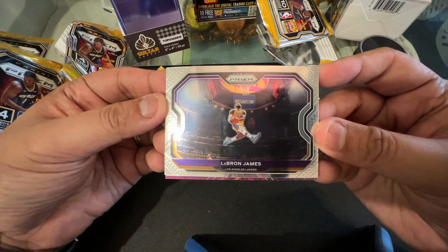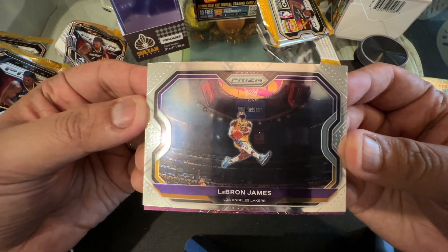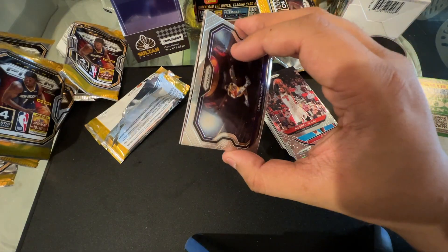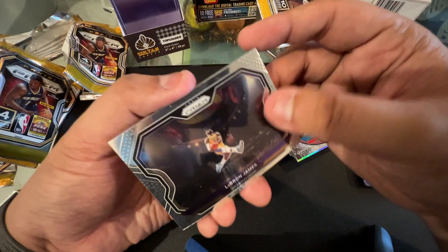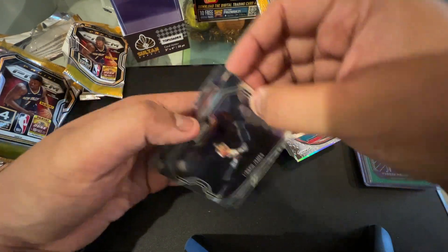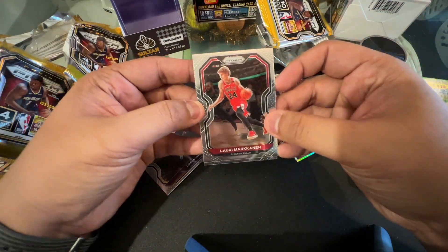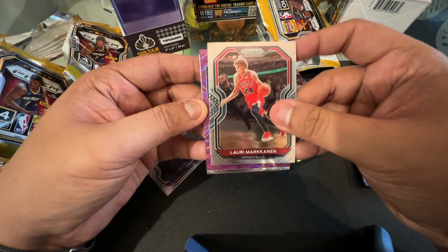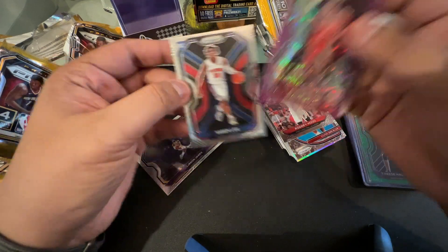First card out of the last pack — it's a LeBron James Tribute Dunk! By the way, let me know what you guys think of the Lakers — sure win na ba sila? I think they'll definitely get to the conference finals, but we'll see — they might not gel as well as people think. We have Lori Markanen, then a purple card — Houston Rockets — Austin Rivers, and Saban Lee.